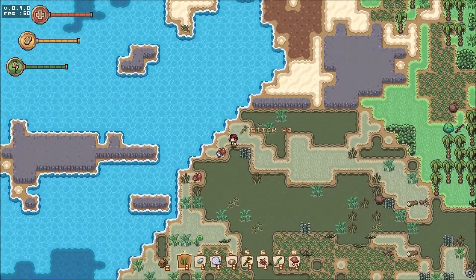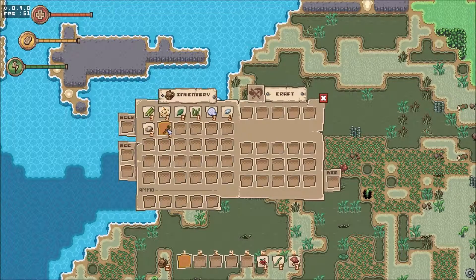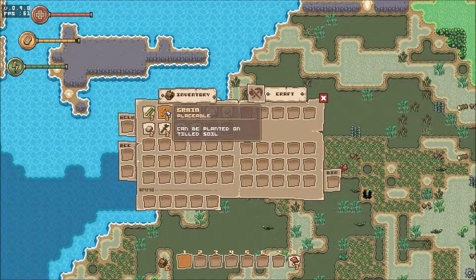Nice, I love the artwork, so charming. We got all kinds of stuff here. Is there a way to quick-add it to my inventory? No, there's not. That'd be a first suggestion of mine, unless there's a way and I just don't know how to do it. Way to quickly add things to your pouch. These are all resources, as told by the subtext — a placeable grain. So I guess you can create farms and stuff, that's kinda cool.